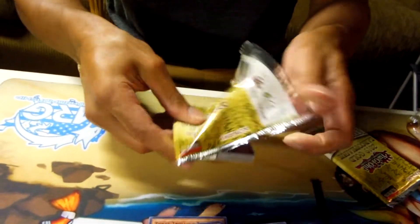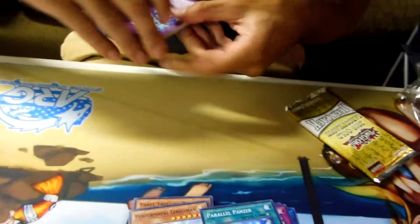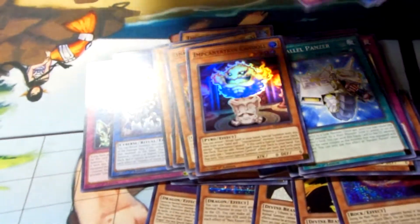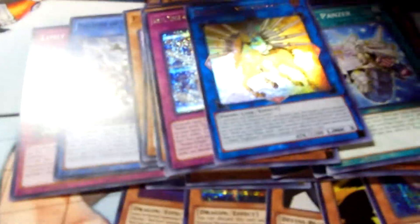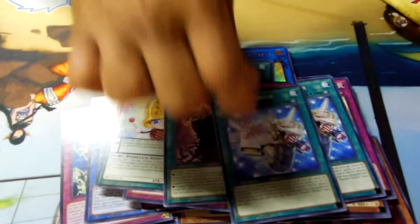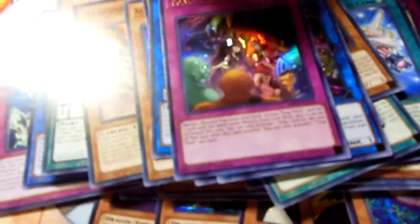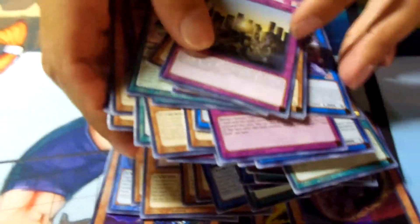Let's open the next one. They really did a nice job with the pack, at least. Candle. Worthless. Noble Arms — I don't know, why would they give this in that slot? I'm so upset. Last pack of the first tin. I got that worthless card, that Hayate, a Trap Trick, a Folgo. So that tin, besides Nibiru, wasn't what I was expecting. Never mind, I guess that was good.